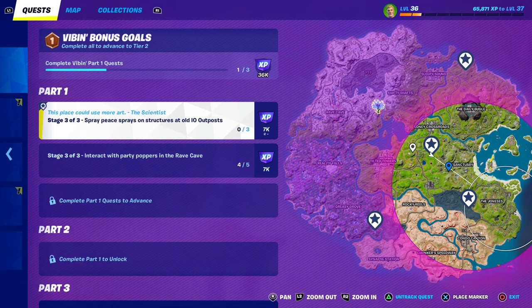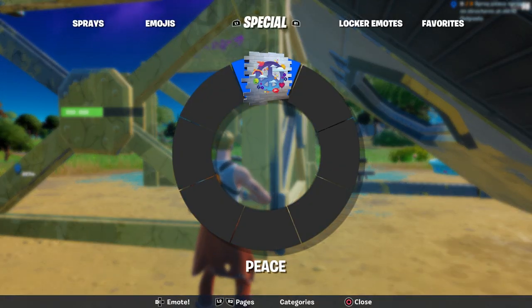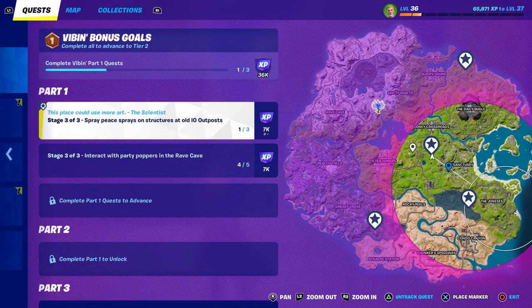Right now we have to spray P-sprays on structures at old IO posts. I'm still at this IO post. If you just go to your emote wheel, it says special and it goes like this. Now we need to do it on two more locations. The storm is coming in, so I can do one more next to the Joneses and then I have to jump into a new game.